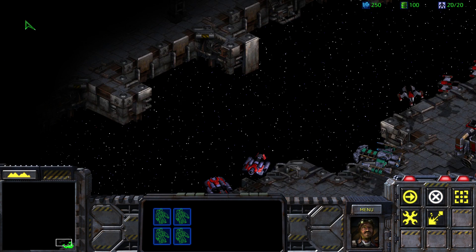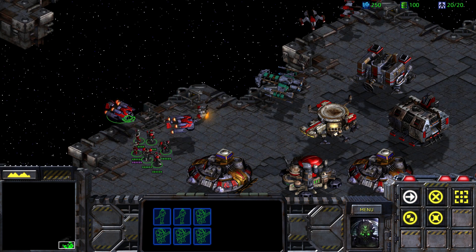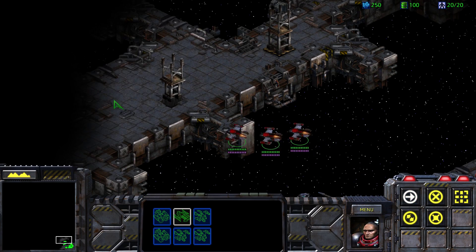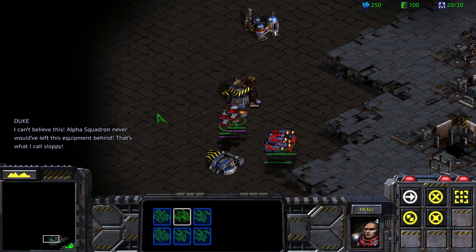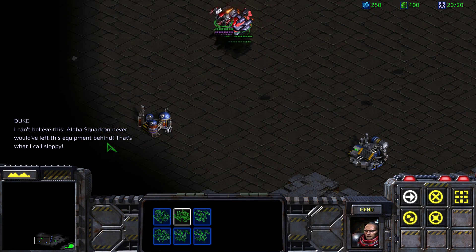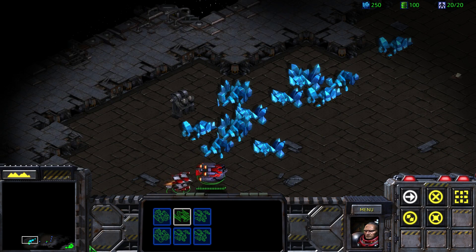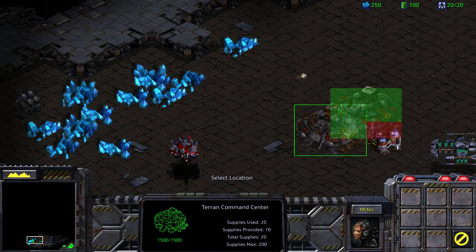We do not currently have anywhere to go. Looks like we need to hop into our transports and find ourselves somewhere to land. This is where we're intended to land, it looks like. We'll land our command center right over here — it wants us to land it here.